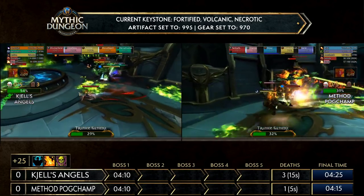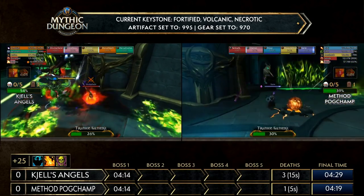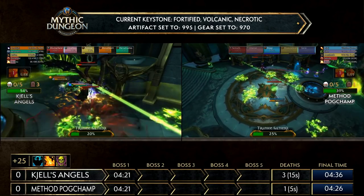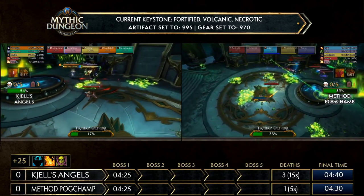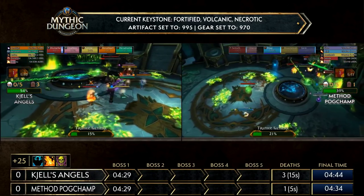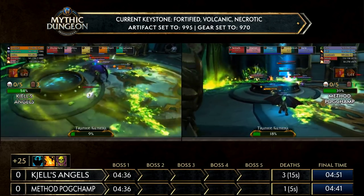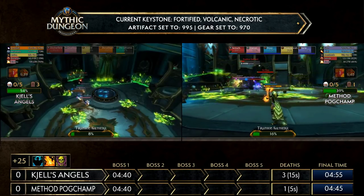DPS is very close together between Pogchamp and Shells Angels. Doru is playing Boomkin, having to mix in extra damage while moving and cleaving down adds faster. A Shine is going a little lower in terms of DPS from the starting burst. Let's talk about the mentality of these two teams — Method Pogchamp and Shells Angels know each other so well because they're both European, and Pogchamp knows that this is a good map for Shells Angels.